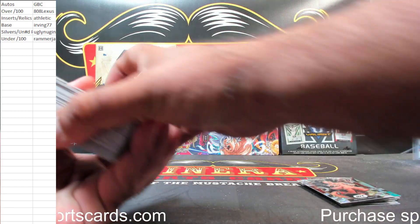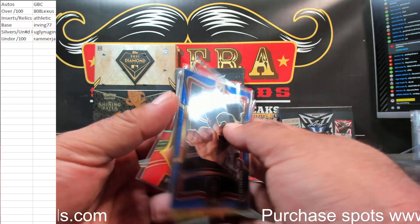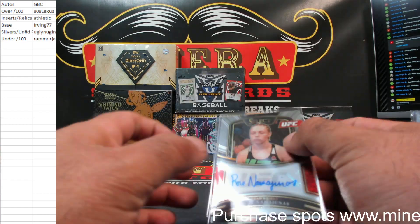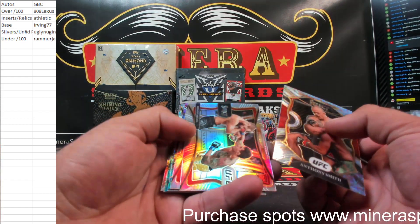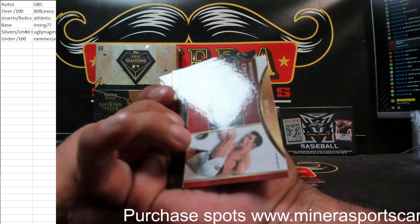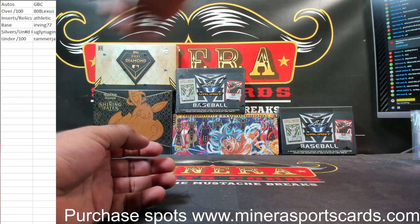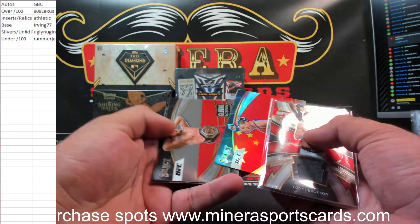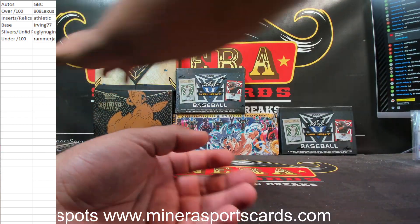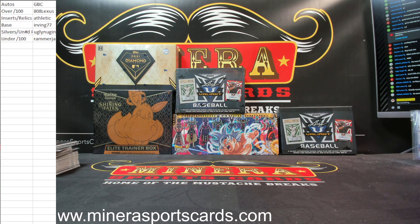The over 100 got no cards, sorry. The under 100 got three, two autographs. Silvers — those are not numbered, the silvers are not numbered — so all these go to Ugly Nuggin. And then we had the relic and the inserts. Not a bad box. I tried to do good by you. Cheers. And I found a number of 3 cards. Yes, this is true, it is perfect.